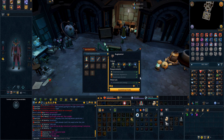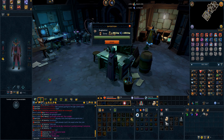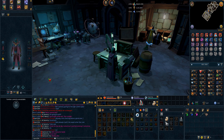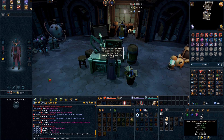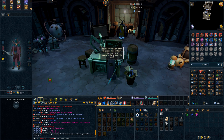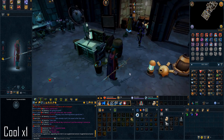We should have everything needed for the augmenter — and yes we do. Let's manufacture it and slap it on our newly acquired attuned crystal staff. 'This cannot be undone without an augmentation dissolver, do you wish to continue?' — there we go. Augmented attuned crystal staff — that looks really cool.